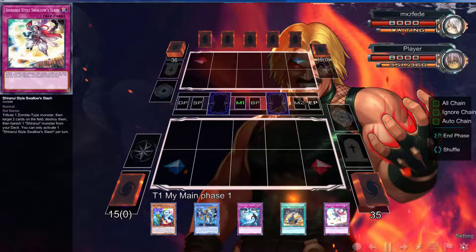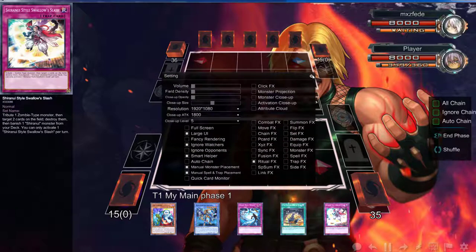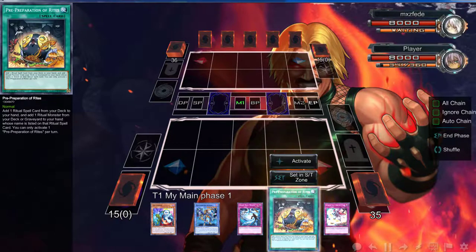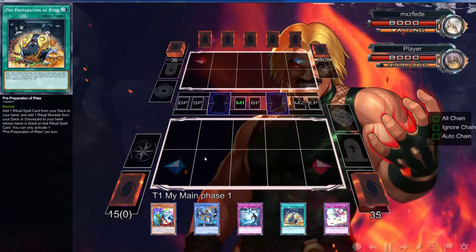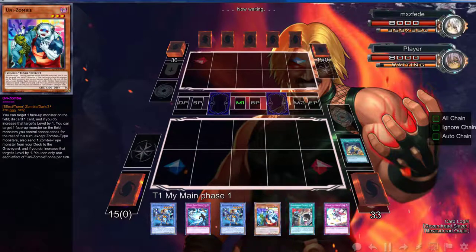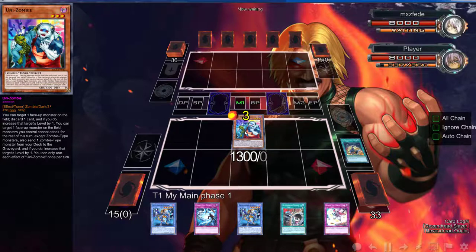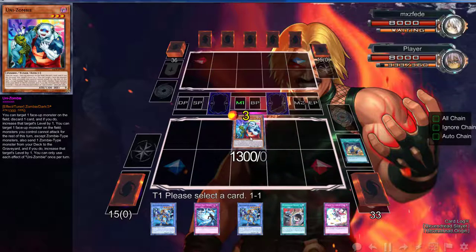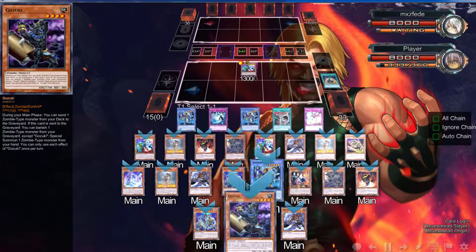Hold on — we can't turn that down, so I'm going to just turn down my speaker so we don't have to hear that. As you can see, we can start off with a Pre-Prep to get us a yeah — we might as well start off with the Pre-Prep. Hopefully we do not get Ash Blossom. Let's go ahead and normal summon this, and what we can do here is dump the Hound Horde.